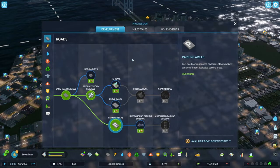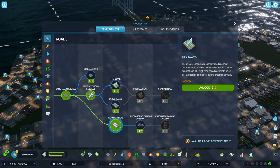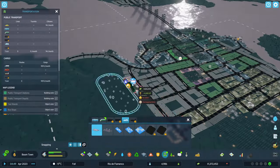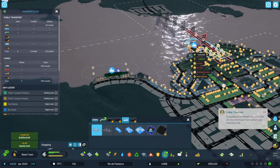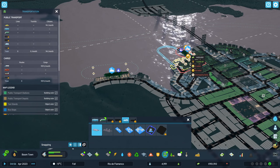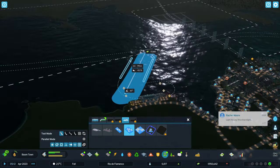Eventually I make progress — we're about 4,000 population and I still haven't unlocked large roads, much less highways yet, though they're in parallel right there. I decide to build our first harbor and we actually have to connect it to the waterways too. We actually have to pay for those connections, which is a bit unfortunate.